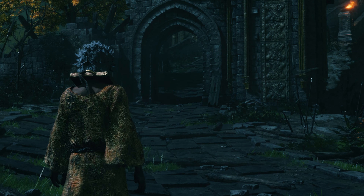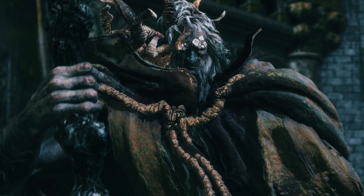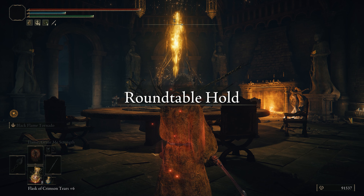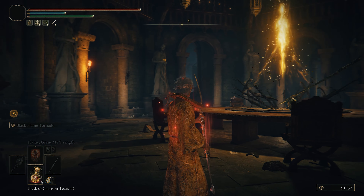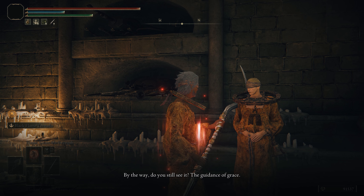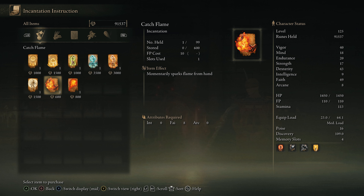As you start the game and progress your way through, you'll be invited to the Roundtable Hold as early as defeating the first main story boss, Margit the Fell Omen. Once you're at the Roundtable Hold, if you turn left, you'll see Brother Corhyn for the very first time. Start having a chat with him and he'll ask you if you seek the guidance of grace and give you a cheeky little prayer gesture. You will also have access to some other incantations while he remains at the Roundtable Hold.